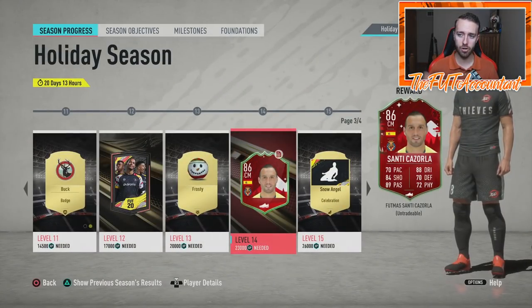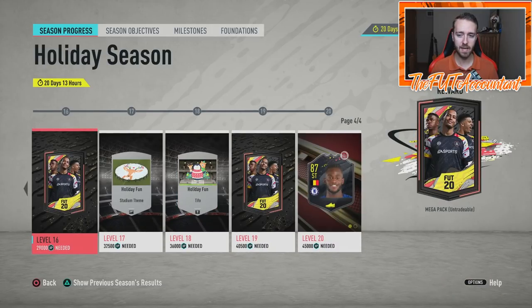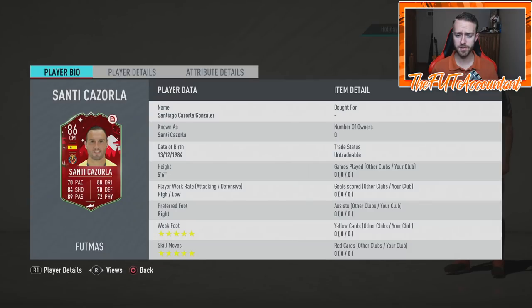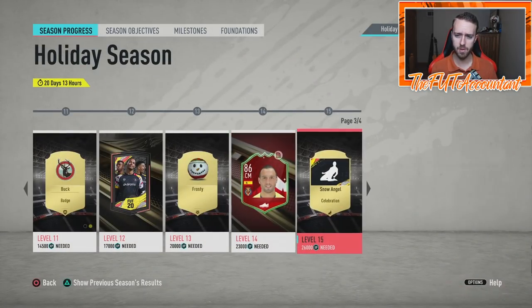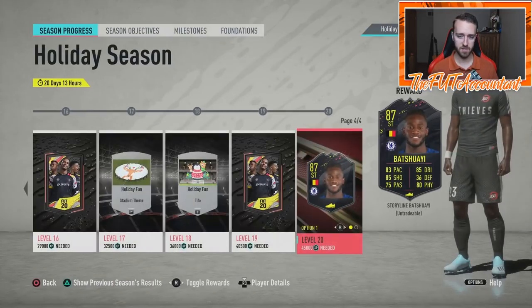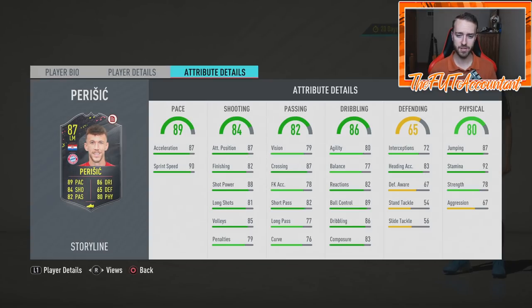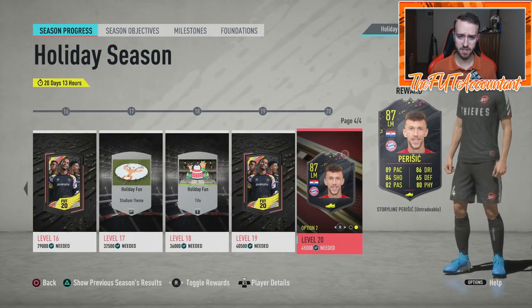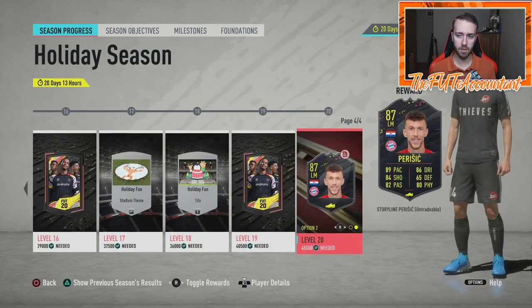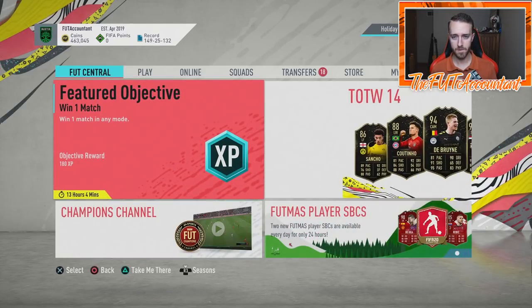EA has previously said there are no live skill move upgrades — they have to do it to all cards at once. So I don't know if this 5-star skills on Cazorla is a visual glitch or if he actually has 5-star skills in-game. I'd be very interested to find out once someone attains this card. Then our two end-of-season options are the Batshuayi card, which looks solid as a finisher, and Parasich — the one I think people will grind for the most. With his agility and balance boost, it looks like a fantastic center attacking mid. Not the best linking, but maybe a super sub. A lot of people will want to go for that card.